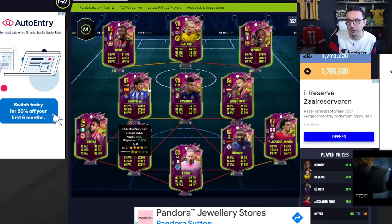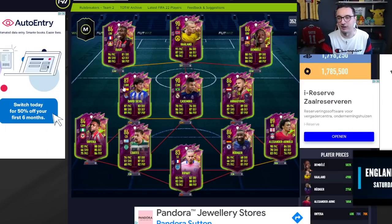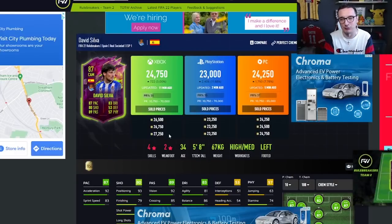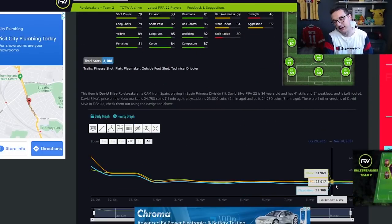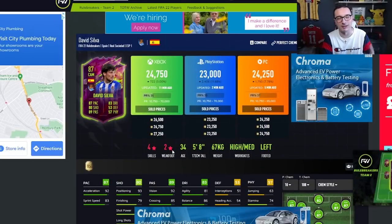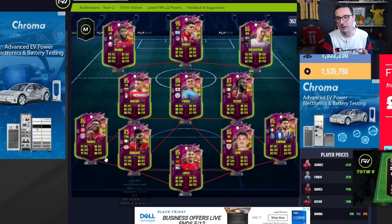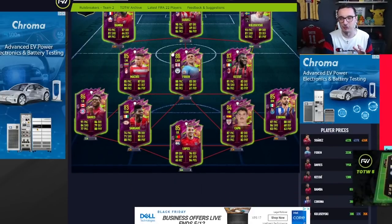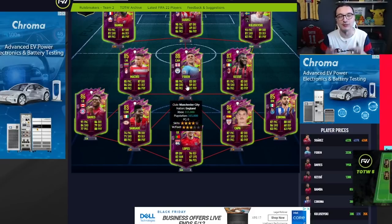I want to show you Rule Breakers Team 1 using David Silva as an example. He's listed at around 24,750 but he's actually about 27,000–28,000 coins on the market with a Hunter — even more with a position change. Before he went out of packs he was down at 24k. My advice: if you see anyone in Rule Breakers Team 2 with potential for a position change to striker with Hunter, buy a couple and leave them in your transfer pile. Foden and Kessie are riskier but can be very good for a two-to-three day hold.